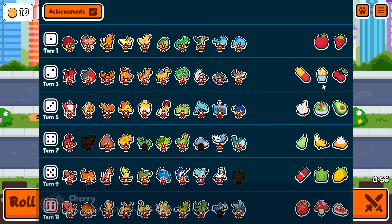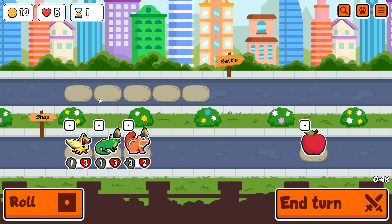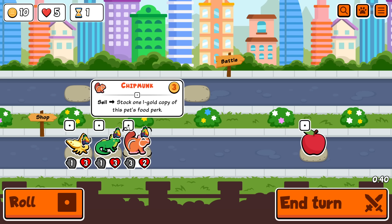Alright everybody, welcome! I remade my rainbow pack. It is a bit different to before, because stuff changed — had to remake it from scratch. Basically, we have five slots. Left to right, you have to have pets that are red, orange, yellow, green, and blue. So if you're having pets that are a certain color, make sure they're in those spots.